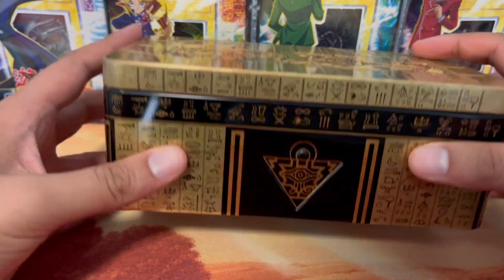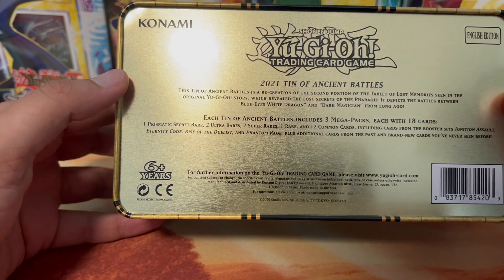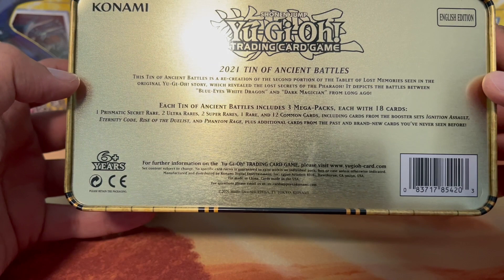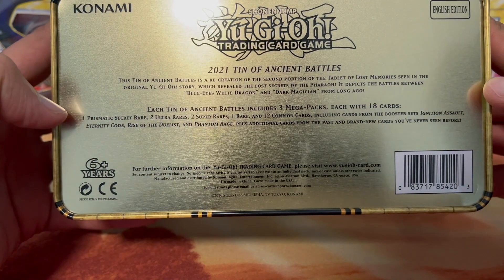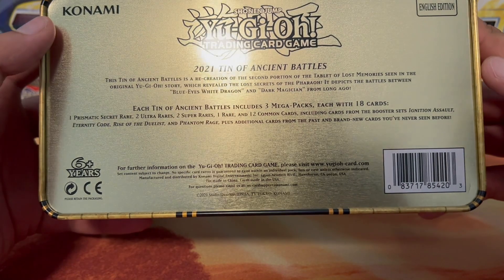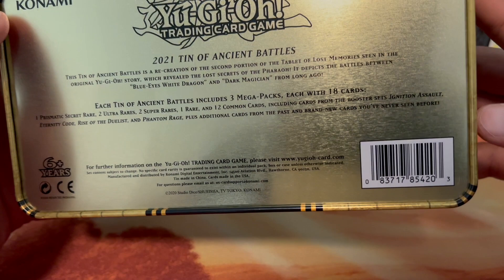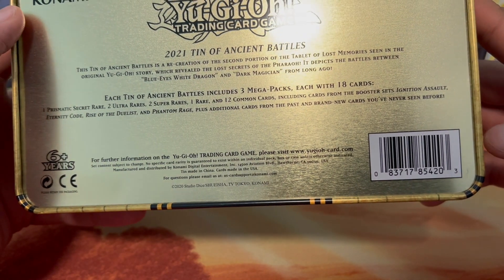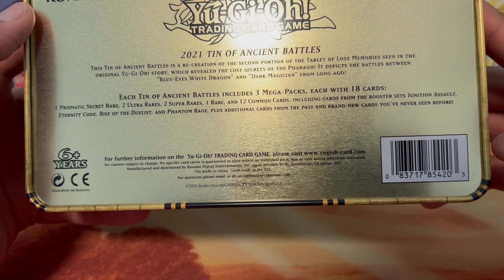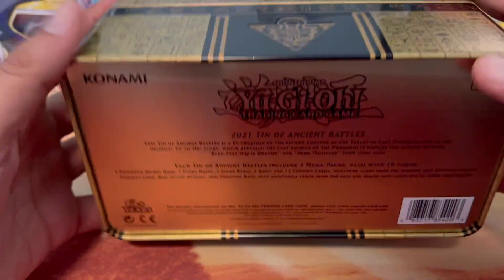Hey everyone, so recently I just got a Walmart 2021 tin of the Ancient Battles — it's my first one. Each tin includes three mega packs, each with 18 cards: one prismatic, two ultra rares, two super rares, one rare, and 12 common cards, including cards from the booster sets Ignition Assault, Eternity Code, Rise of the Duelist, and Phantom Rage, plus additional cards from the past and brand new cards you've never seen before.